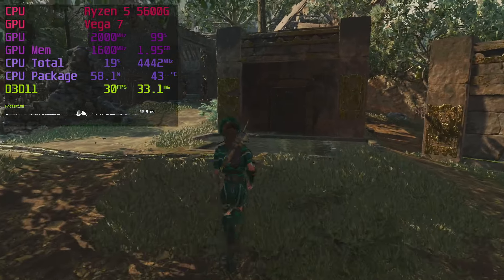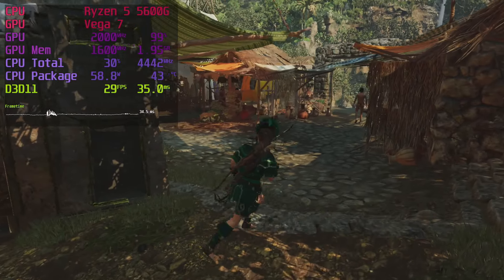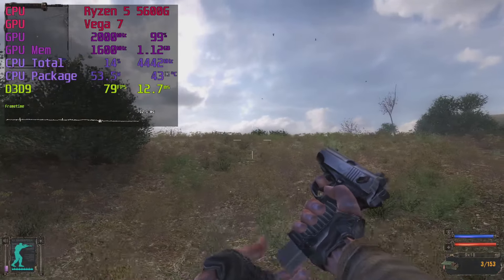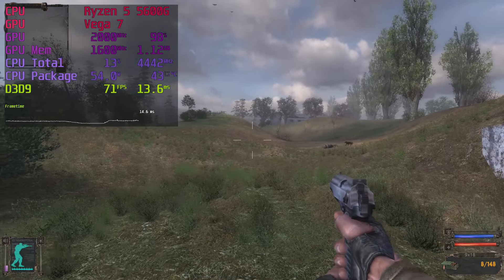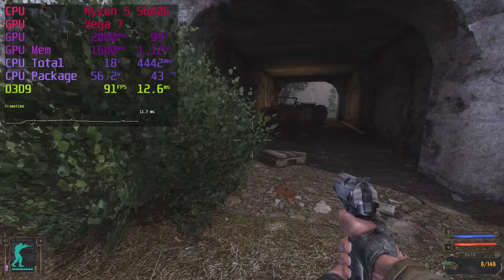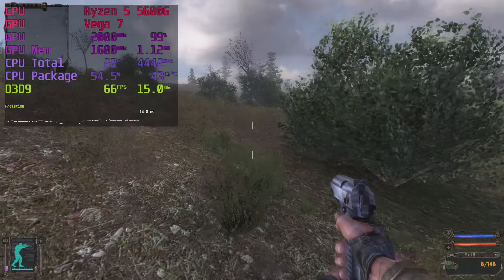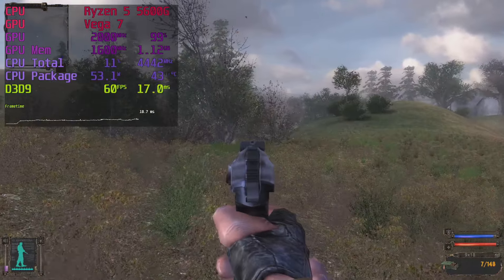In Shadow of the Tomb Raider, it's better to give up a bit of resolution instead of using the lowest preset, which lacks shadows and looks extremely overexposed. With the next Stalker game coming later in 2022, I thought Stalker: Shadow of Chernobyl was worth checking out. I maxed out the settings and got better frame rates than on my early 2010s rig that had a decent GPU for its time.